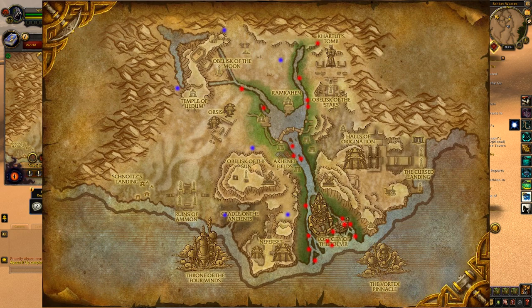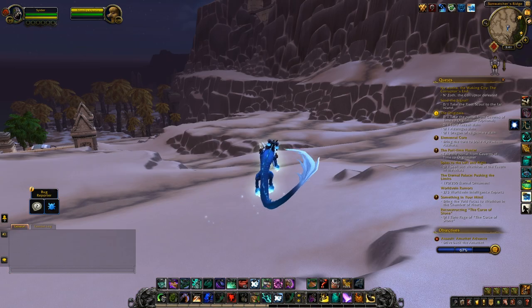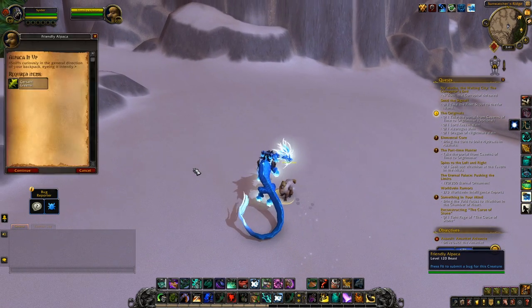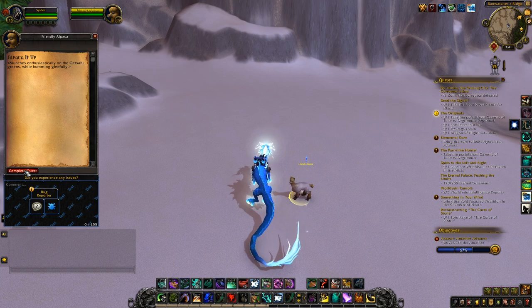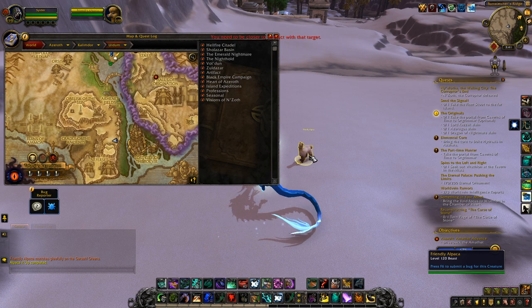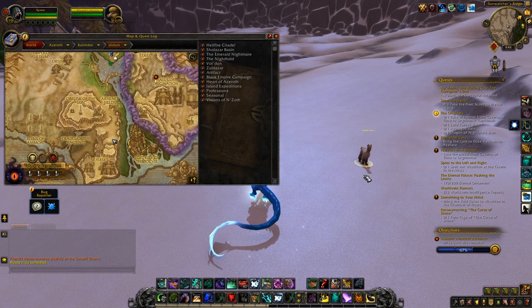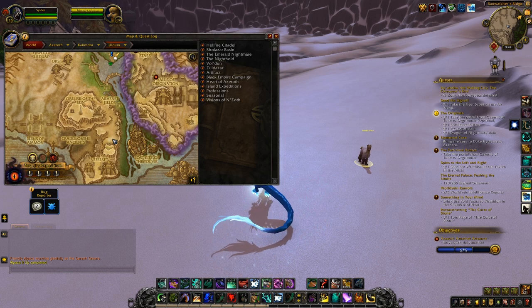The sixth spawn, the one at the Cradle of Ancients, had a little bit of discussion behind it. That spawn has two different phases: the dried-up original phase before questing through Uldum, and the lush version full of life, water, and plants. The alpaca was originally found in the phase with life, but thanks to the people over at the Secret Finding Discord — and Narisa from Wowhead and Yuu Lee in particular — we've confirmed that it can spawn in both variants. So it doesn't matter if you've ever quested through original Uldum.